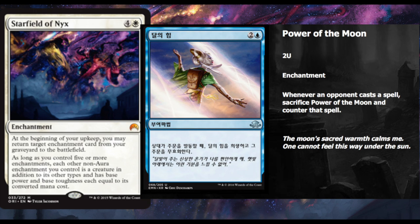Starfield of Nyx and Power of the Moon. This combo will only be playable in Standard for a very short period of time — once Kaladesh comes out, Origins will rotate out and part of the combo is gone. Starfield of Nyx costs four and a white: at the beginning of your upkeep, you may return target enchantment card from your graveyard to the battlefield.